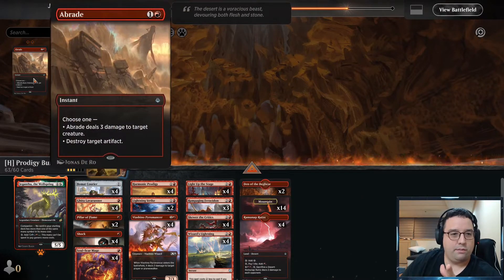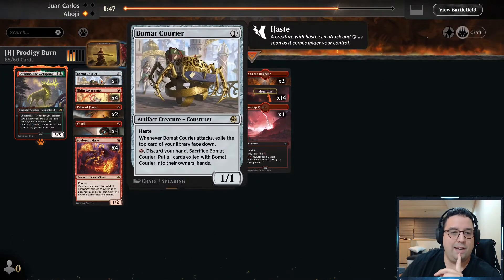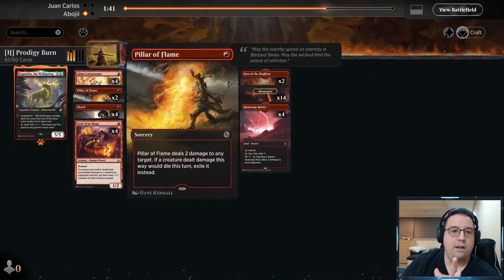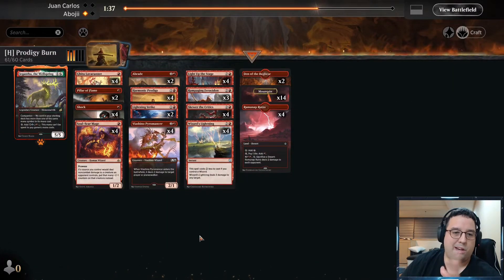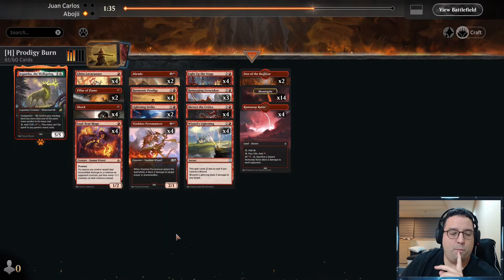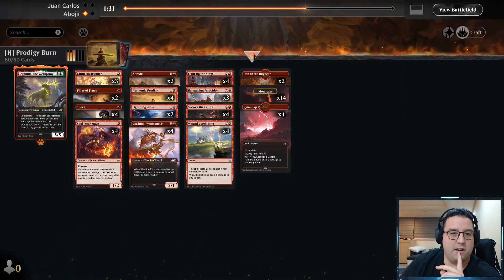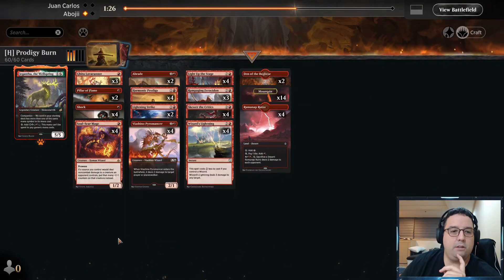This thing has impressed me so much alongside Harmonic Prodigy. Just having one prodigy on the field gives us an extra two points of damage out of our Pyromancer — four damage leaving a 2/1 behind for two mana, that's insane. If you can get two Harmonic Prodigies on the field and throw down a Pyromancer, things get really silly. I think every time I've been able to play a Pyromancer with a prodigy on the field I've won that game. I just really like this card overall.